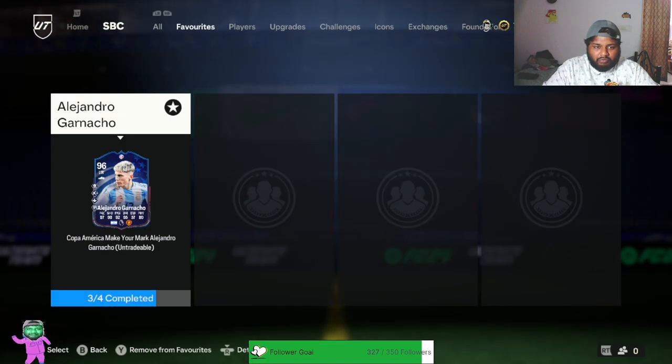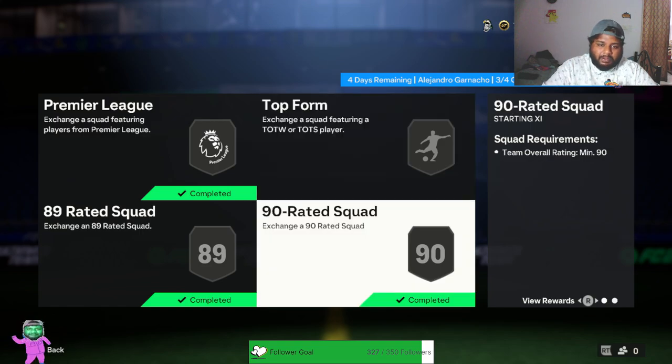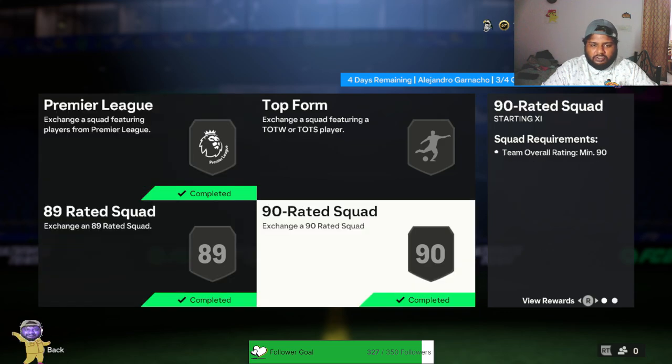To get this card you have to complete four squad builds. The first is an 87-rated squad with a Premier League player and a Team of the Season or Team of the Week player — you can use your TOTS or red Team of the Season cards. The second is an 88-rated squad build, the third is 89, and the last is 90. Pretty decent — I'm happy you don't have to put in like six or seven squads. Four is reasonable.